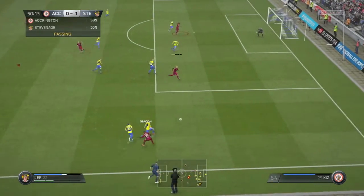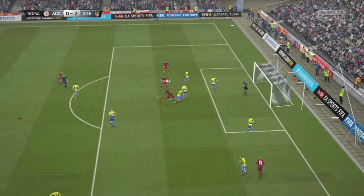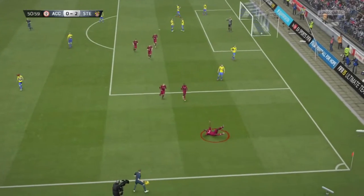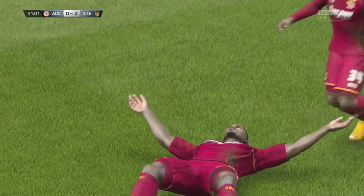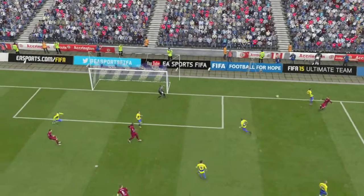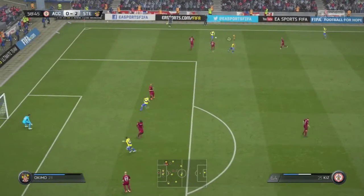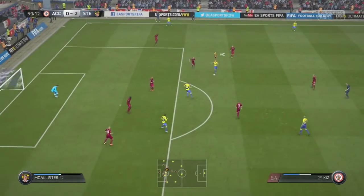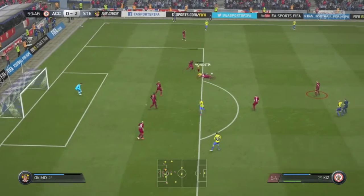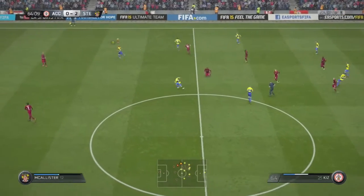Stevenage have a bright start to the second half - they work the ball around really well, Lee puts the ball in, it's met by the head of Kelvin Zola after some poor defending, and Stevenage double their advantage. Surely now you would think this is all too much to come back from with less than 45 minutes remaining - we are heading out of the FA Cup at the first round, which would be hugely disappointing. But we're not going to give up, we keep trying, we work some space on the edge of the box, but they defend really well and get the tackle in.